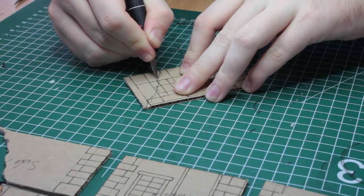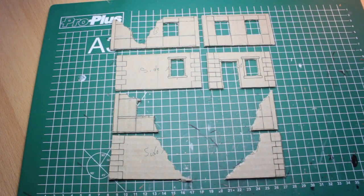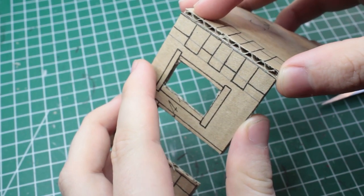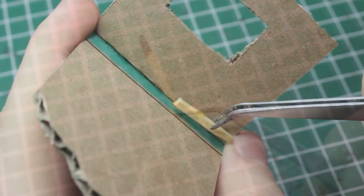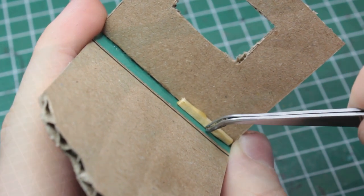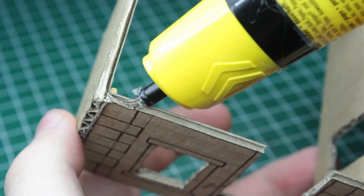Cutting out the damage we want our building to have, as well as windows and doors, everything is ready to be assembled. We can start by gluing the walls for the ground floor together. To support the walls where they meet, I just took some burned out matches and used them as small support beams. When all of the walls are joined together, it's time to fix them onto a base of cardboard.